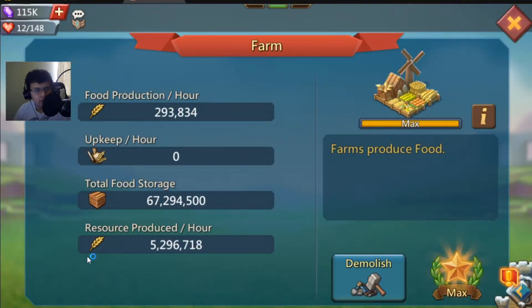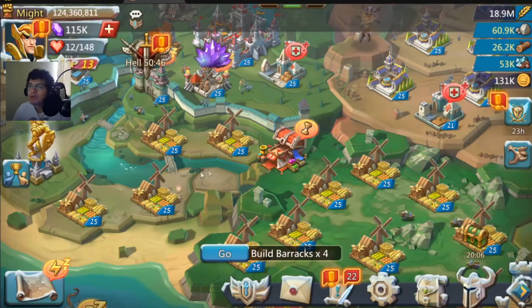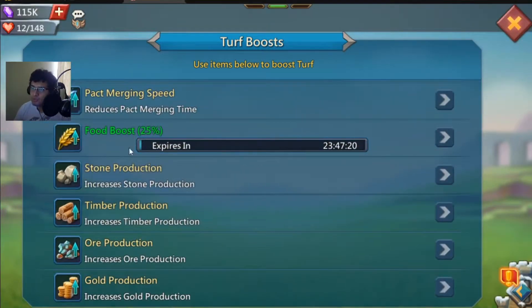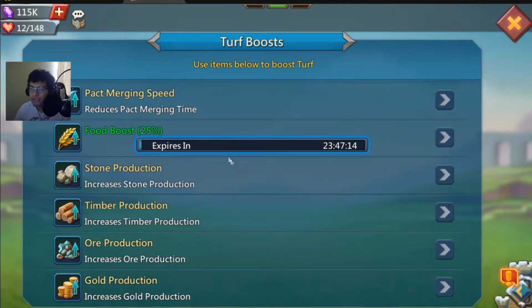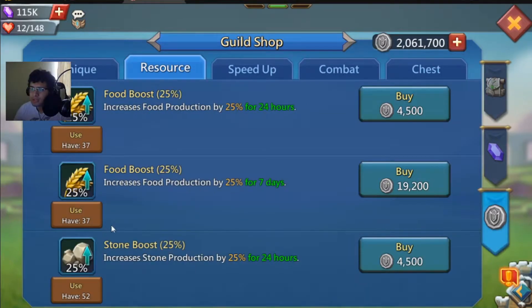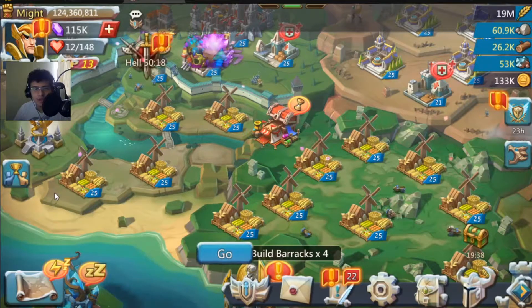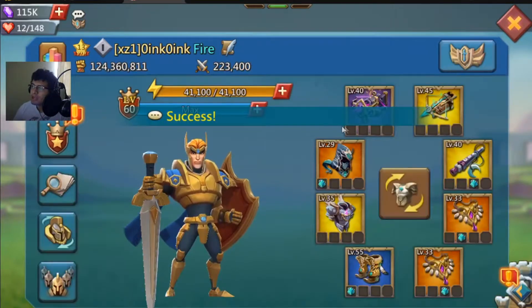This gives the base almost 5.3 million food per hour that this account produces. Now of course this is less than what we saw in my previous video about a year ago, but that's because I want to show you guys step by step. Another thing I added is the food boost — 25% — that's how we got to that number. Food boosts are super easy to come by and super cheap. You can get the 7-day one for about 13,000 to 20,000 guild coins — less than 20,000 — so it's easy and cheap, you can always have that running at all times.